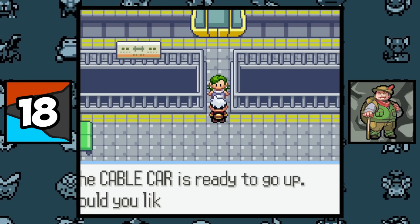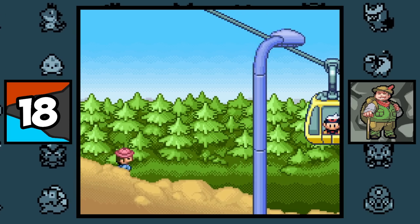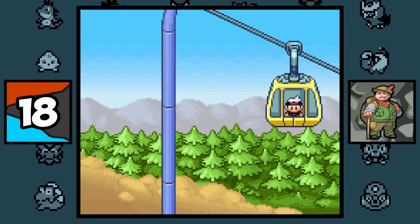In Ruby and Sapphire, there's a 1 in 64 chance of seeing a Hiker, Camper, or Picnicker climbing about a chimney when going up or down the cable car around Route 112, so these are among the rarest NPCs in Pokemon.